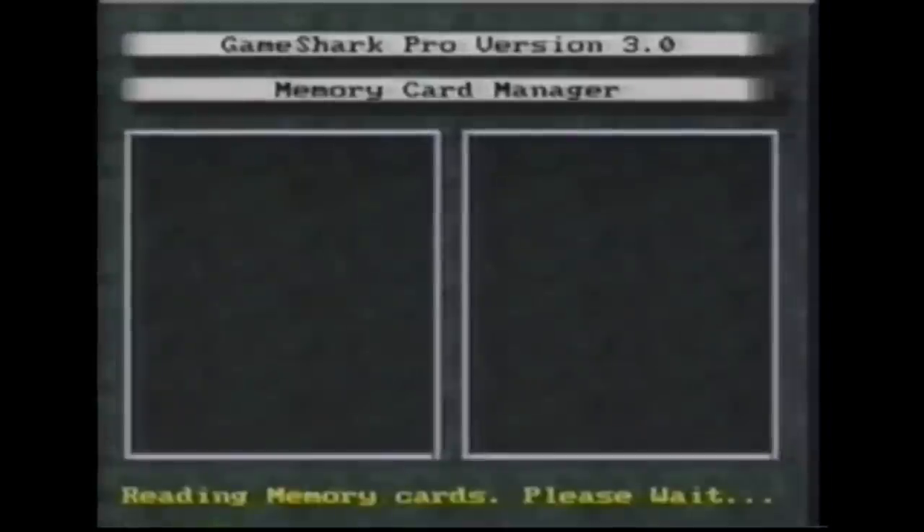GameShark Pro's Memory Card Manager allows you to view the contents of any Nintendo 64 memory card up to 123 pages in size. Follow the simple on-screen instructions to load, save, and copy game saves between your memory cards.